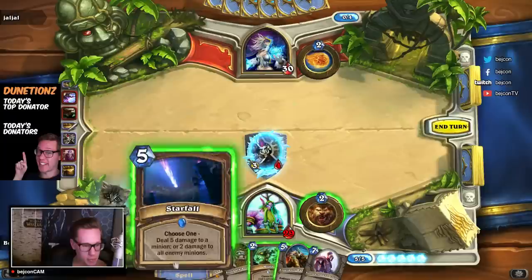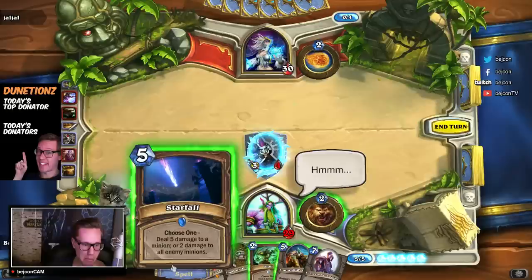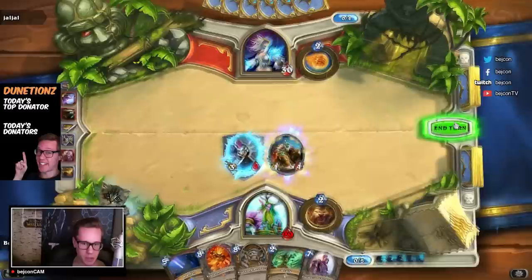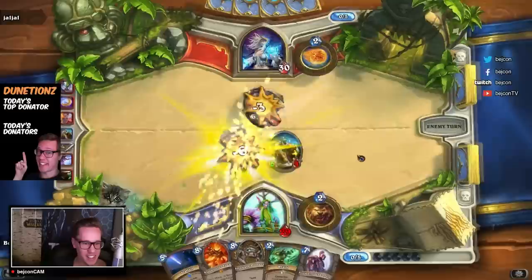Do we want to go for a 5/5 Frostwolf Warlord right now and add up the pressure? He couldn't kill this with a Flamestrike if it's a 5/5. Starfall doesn't seem like a good play right now. I think the Frostwolf is the best play right now, even if it's only a 5/5. If he uses like a Polymorph on this guy — he's using Leroy Jenkins! That's interesting. He has a taunt though — he wanted to go for my face. I don't think that was a good Leroy, honestly.